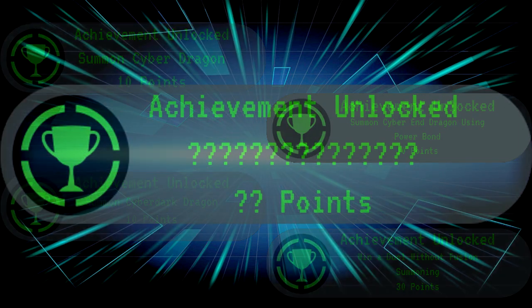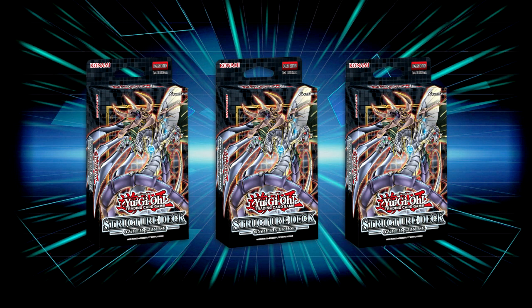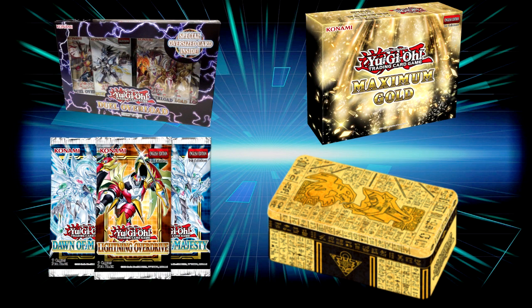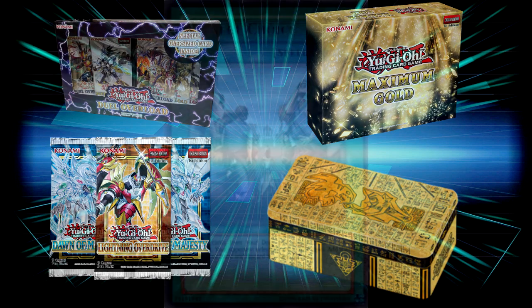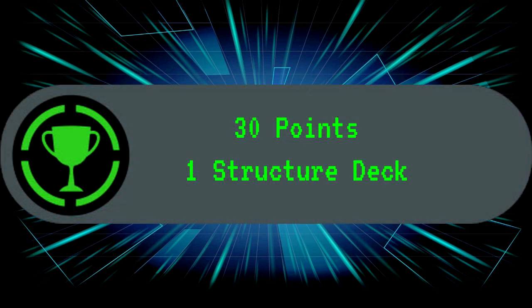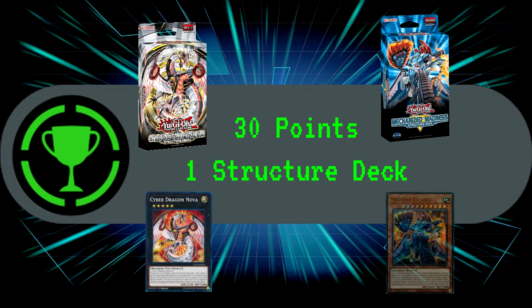I'll introduce each week's newly patched-in achievements after the deck summary and before the duels. There's a catch though. After week one, where we're allowed to buy three copies of the Cyberstrike structure deck, we can only buy randomised products such as Megatins, Booster Packs, Maximum Gold and Dual Overload — unless we spend points, the same points we need to collect to reach our end goal. Every time we buy a prize, that prize's cost increases. 30 points nets us the ability to buy one copy of a structure deck, letting us inject the likes of Cyber Dragon Nova or some Machina fun, with each subsequent structure deck costing 10 more points.